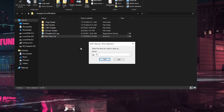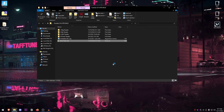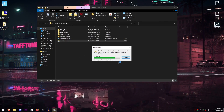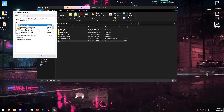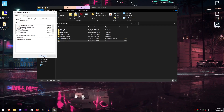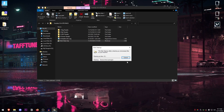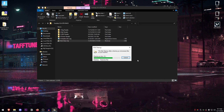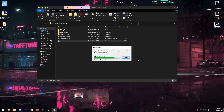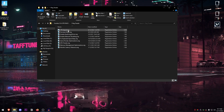We are going to be opening up the disk cleanup utility just to clean up our disk. Click OK and then just go ahead and let it do its work — it's going to scan for all of the files that are unused on your system drive. Then click OK to delete those files. Don't worry, these are not important files unless you have something in your recycle bin that's important, but other than that all of these files are completely useless and it's okay to delete them.